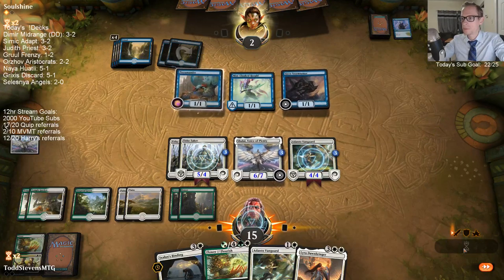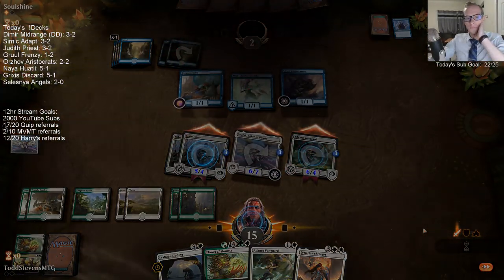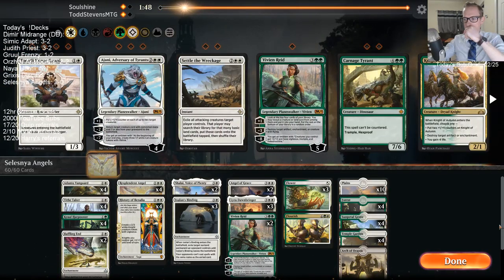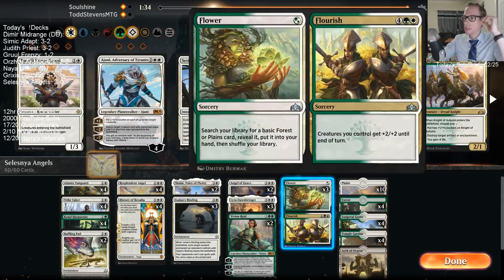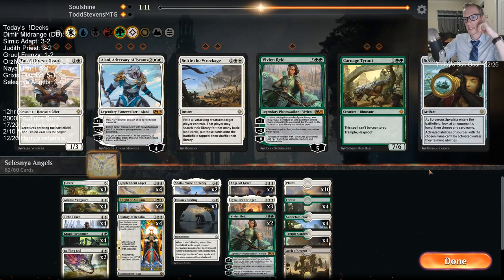They have to Trickster here on my turn, and then whenever they Trickster they tap out, and I play my Lyra. Night of Autumn or Vivian? Maybe Night of Autumn instead of Vivian? I just got glasses in like February — the beginning of February, end of January, something like that.